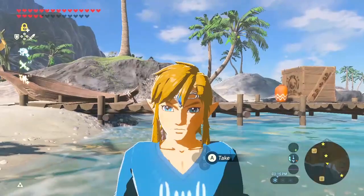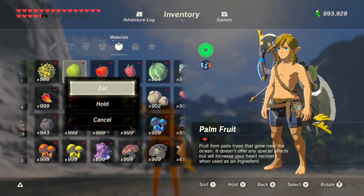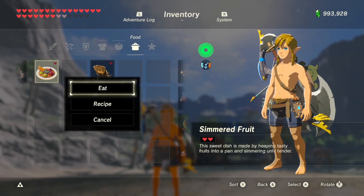Hey Hayleens! Palm fruit — what are they for? Nothing. Why would you collect them? I don't know. Eating raw palm fruit gives you one heart, a roasted palm fruit gives you one and a half hearts, and a cooked one gives you two hearts. That's basically it.